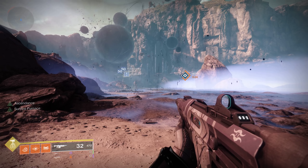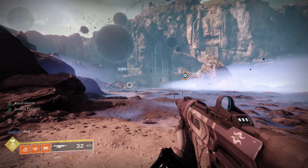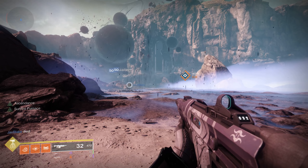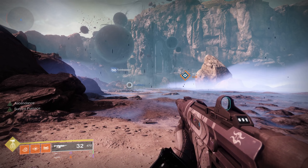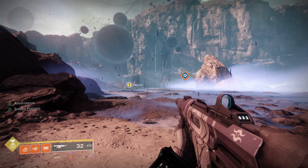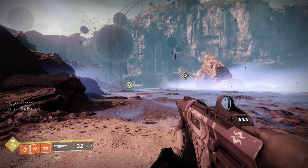Hello guardians, it's Ebontas here, and this is going to be a video for Ascendant Challenge number four. This is called the Keep of Honed Edges — the one with the sword that you have to pick up, take out some big knights, and kind of get out of there in a big hurry. Some of the platforms will be dropping on you.